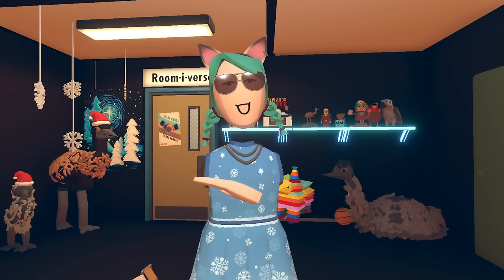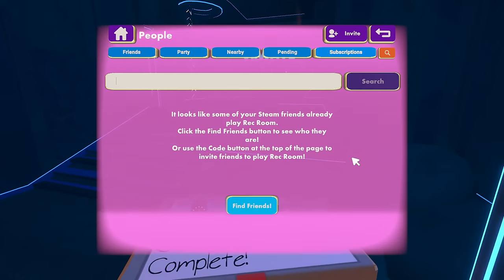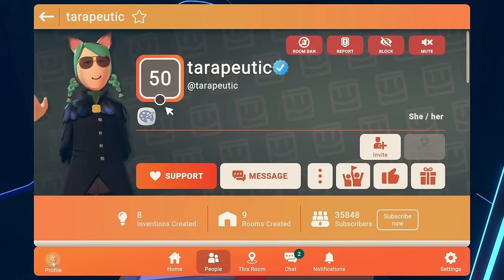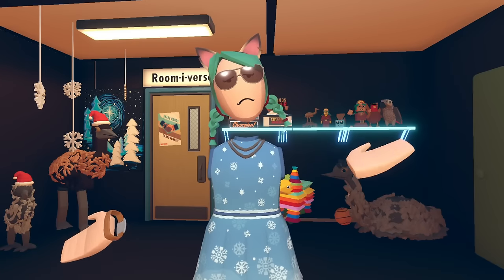Before we move on to the next dorm, a friendly reminder to use video partner code Tara in Rec Room the next time you're in game. You can also just hit the support button right on my profile — it doesn't cost you anything except a moment of your time, and it helps this channel keep making content. Support lasts 45 days so be sure to renew from time to time.